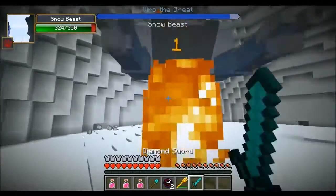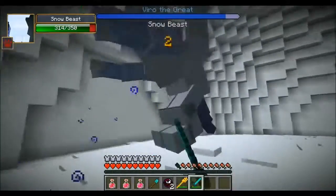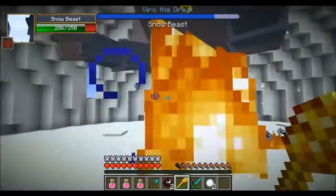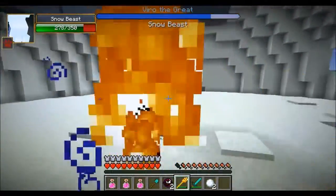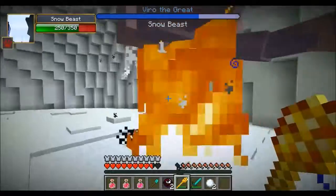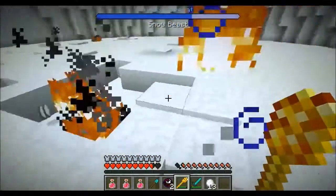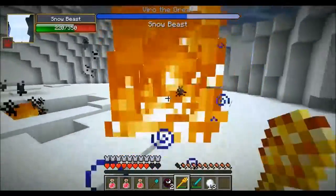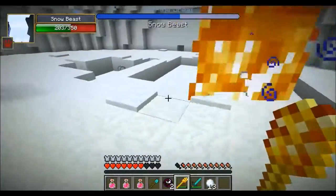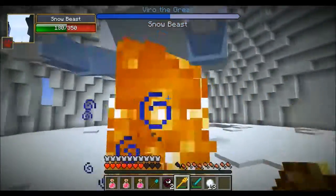With a diamond sword it does like two damage — that's pretty low. So you're going to need some type of fire to injure this dude. He has another move where he crushes the ground — you can see there was a giant hole from him stomping. It does a ton of damage, so you're going to want to try to stay away from him. This fire staff is from the fire demon — you're probably going to want to get it to fight the snow beast.